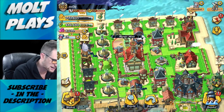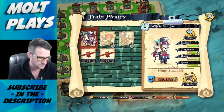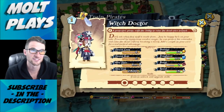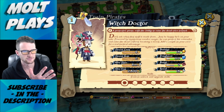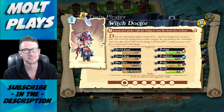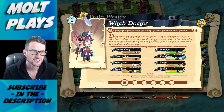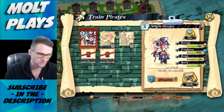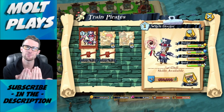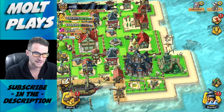We got our new voodoo hut right here. Looking inside, we have the witch doctor - he's kind of like a healer. It says 'powered by mysterious voodoo magic, he can protect his comrades and raise the dead without breaking a sweat.' Add a couple to your crew for a tactical advantage. You can drop them back and heal up your important troops - I can't wait to use him.